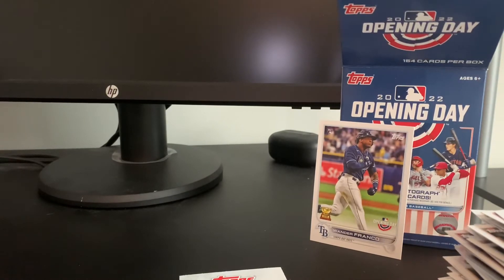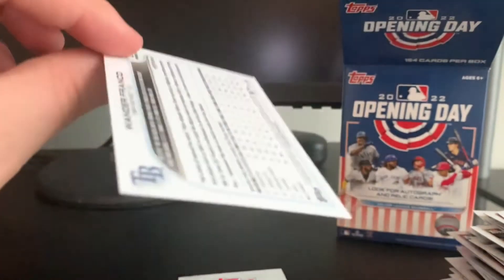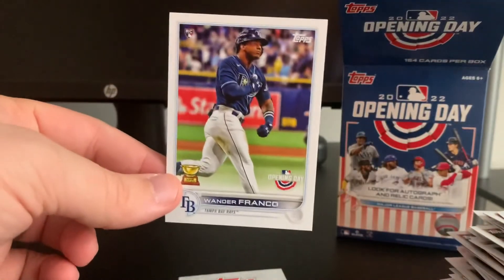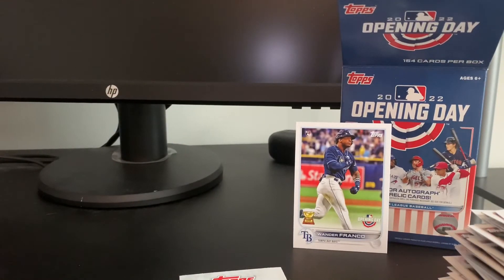So that's going to do it for Opening Day. You're not really looking to pull a huge hit — it's more just a fun rip, especially for kids, coming from this 30-year-old man. Obviously the big hit is the Wander Franco. This card sold for like 10 bucks the other day — y'all, chill, there's gonna be plenty of Wander to go around. Happy baseball has a deal finally. Thanks so much for watching, please leave a like, subscribe, stay tuned for more videos, and until next time, bye!